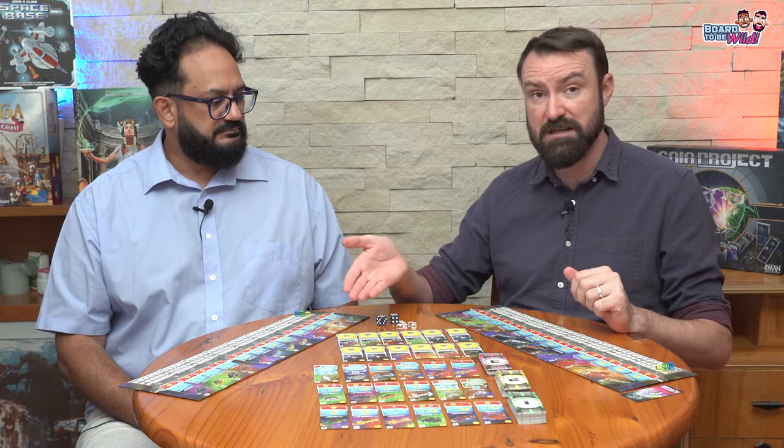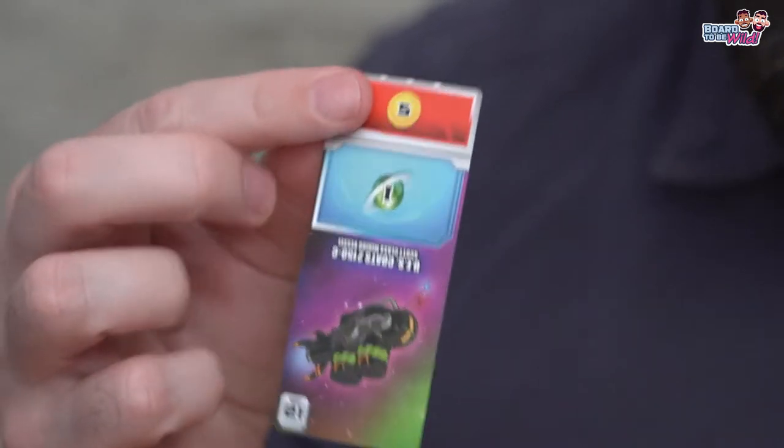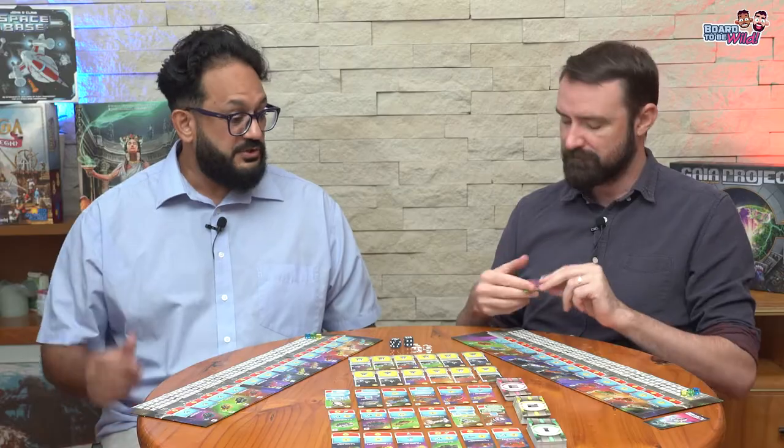You only need 40 victory points in the whole game. The bases give between 3 up to 14 victory points, so it's worth it. Each card has a blue value and also a red value. The red value is only active when it gets replaced as the top card, and then every time your opponent rolls that sector's value, you get everything in your fleet that's red. So you can really build up if you focus on a particular sector.